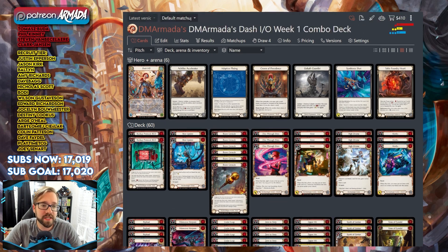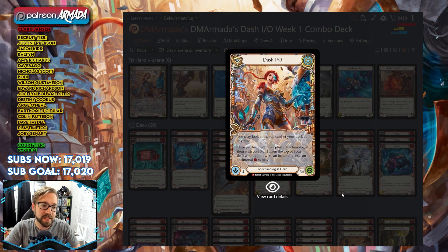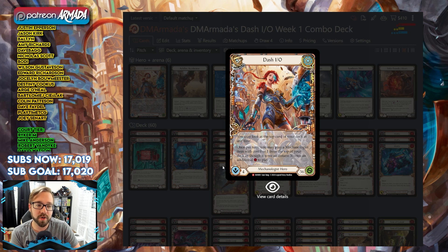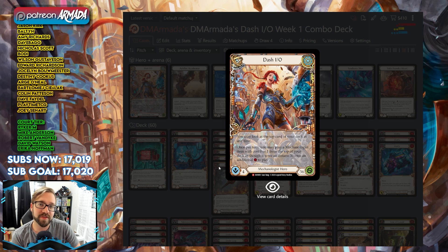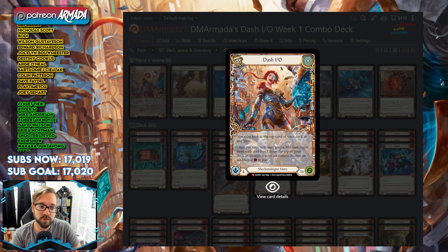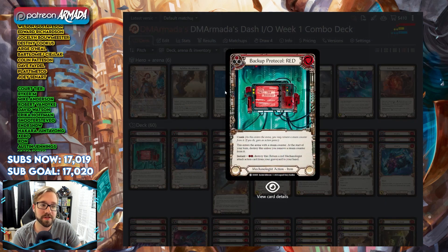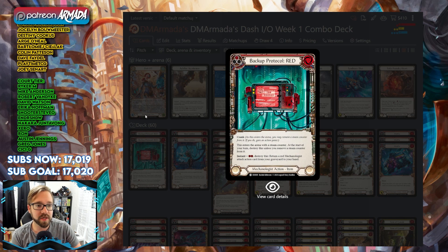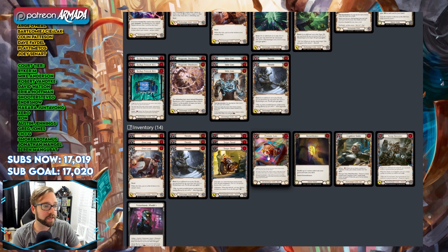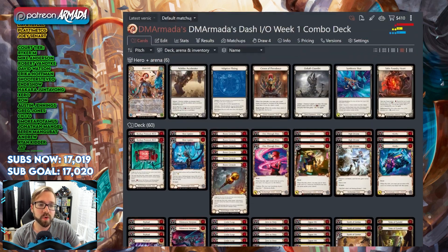Dash.io is a wizard — it says Mechanologist but she's actually a wizard. She's a 36-health wizard with 4 intellect who can look at the top card of her deck at any time. Once per turn, you have the capability to play a Mechanologist item with cost zero or one from the top of your deck as though it were an instant, at a cost of one extra. So anything that costs zero off the top is a cost-one instant-speed item, and anything that costs one — like Prismatic Lens — costs two to play.